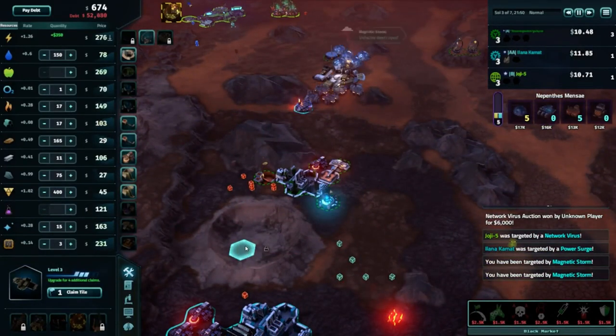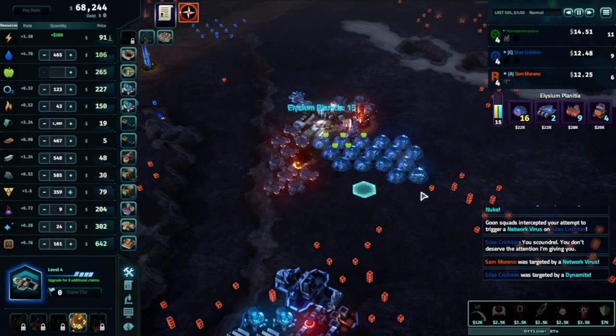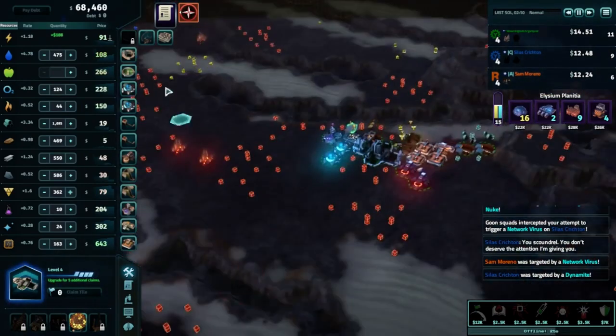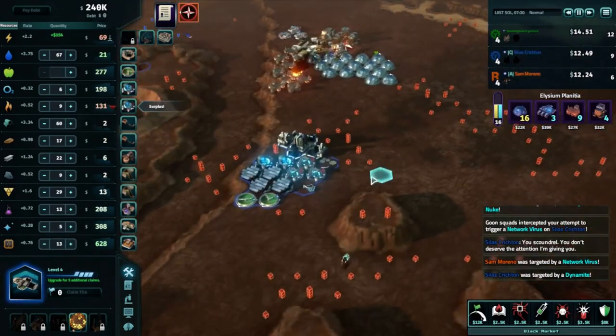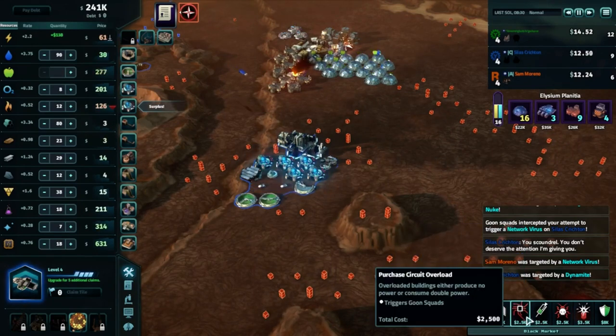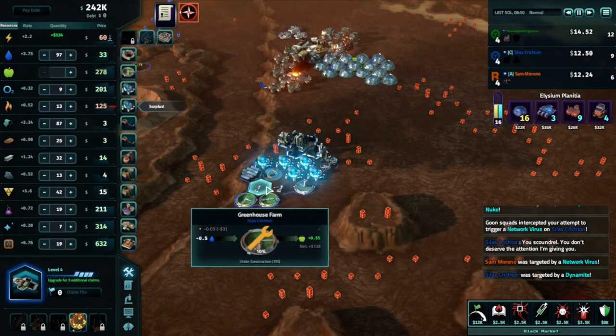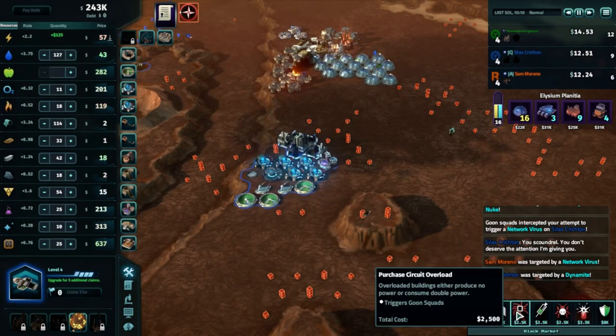Multiplayer matches, lasting 20–30 minutes, pit players against each other or AI opponents. Various resources like water, iron, silicon, carbon, and aluminum are scattered on the planet, used to craft essential products for base life and trade. The Science Center provides access to technology affecting the economy. Resource prices fluctuate in real-time based on supply and demand, with hacking attacks capable of temporarily altering prices. Players can manipulate company stocks or conduct sabotage via the black market.